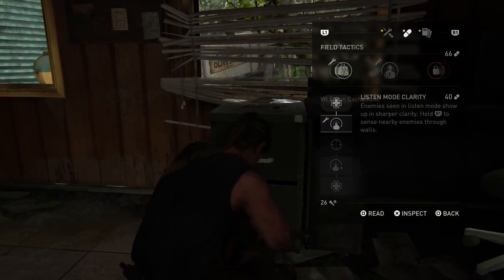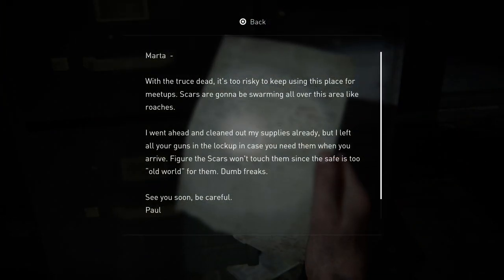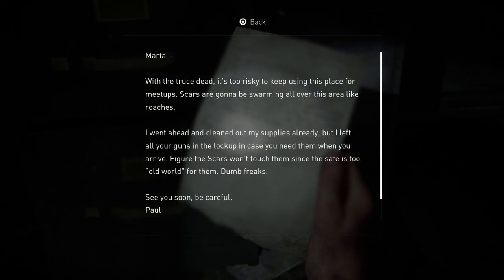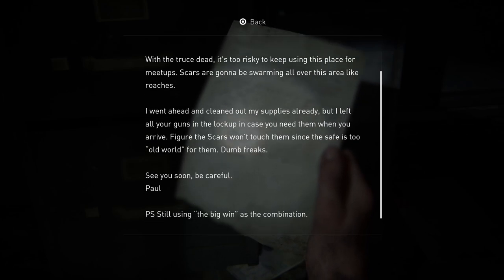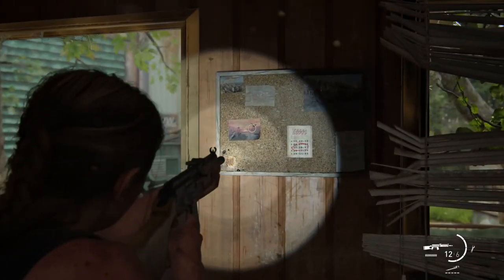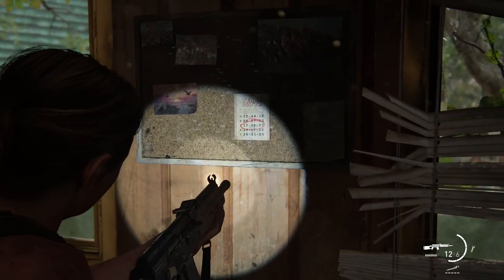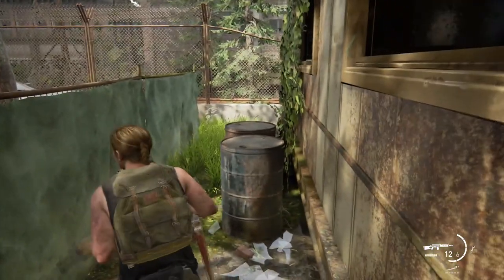But if you jump through the back window, you're going to find a note on this table. I'll show you that note right now — I have already picked it up. It's basically saying that there's some supplies across the way, and if you scroll down it says using the big win as the combination. The big win is a lottery ticket that you find right on this pinboard right here, and you can see the combination circled on the pinboard — and that is the combination for the safe.